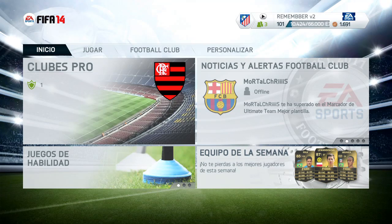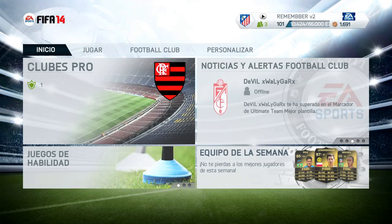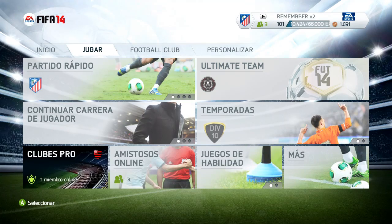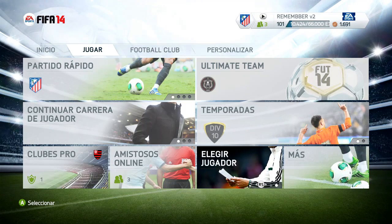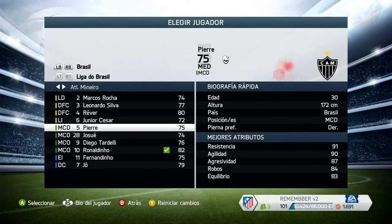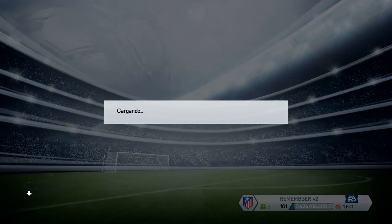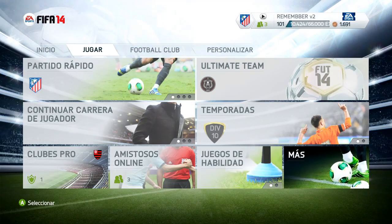Buenas a todos chavales y chavalas, soy Romember V2, y hoy vamos con un tutorial de faltas que estáis pidiéndolo muchísima gente. Vamos a hacer un parón en los minijuegos y vamos a empezar con esta serie porque será el primero de muchos capítulos de cómo tirar una falta. Vamos a ir para, el que no sepa, a elegir el jugador. He escogido a Ronaldinho.